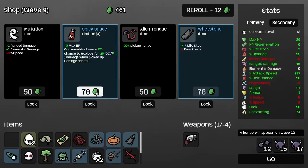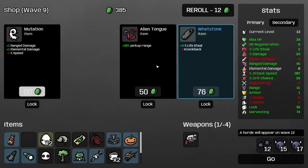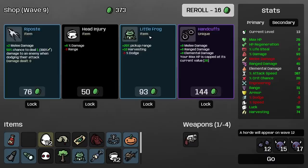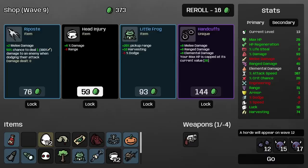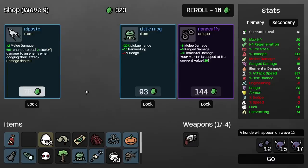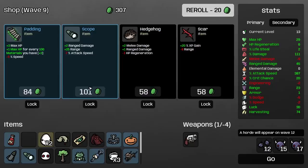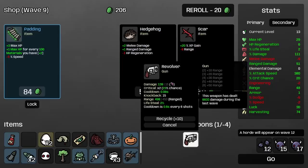There we go — lots of crit, lots of damage. Spicy sauce is fine, it's another source of damage so I'll just take it for that. Propose is a little bit weird here — my melee damage is abysmal and I don't really want to have to think about it. Scope good. Still at 0.6. Cooldown went to 0.08.